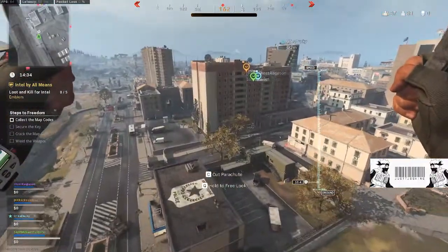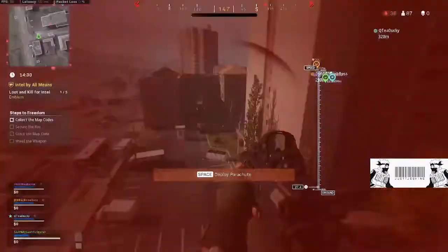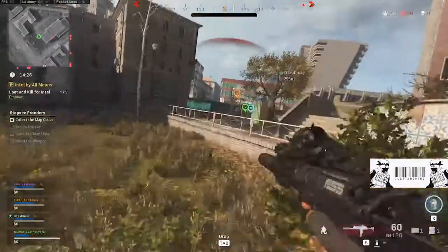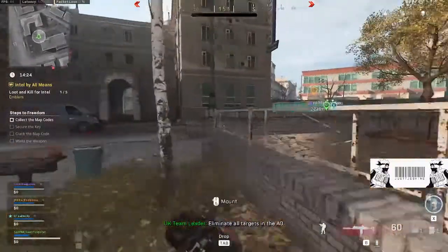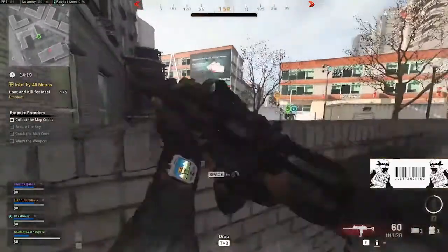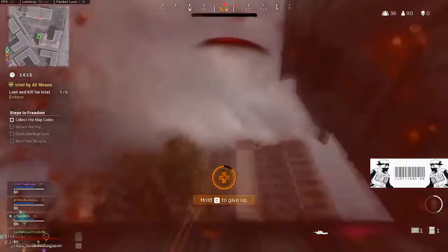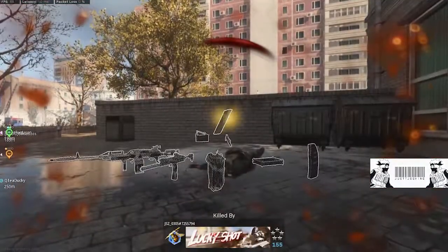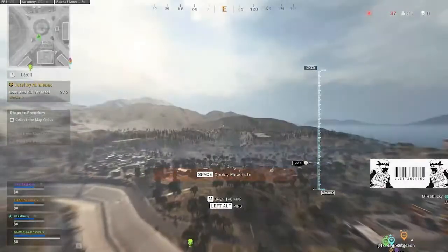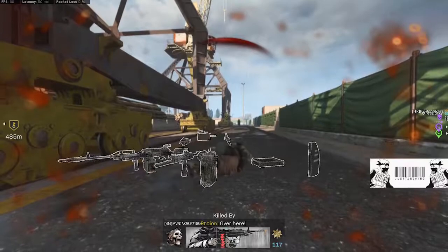Here I am dropping in. You're going to see me get killed, and then you'll see one of the files — the intel — that drops from my body that the enemy can collect. Watch until I die and you'll see it on my body. I fight this guy, I die, and there it is — that little glowing thing. That's the intel. Collect five of those and then you move on to the next step.